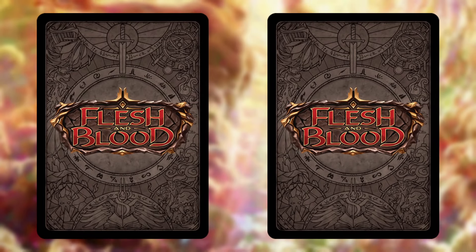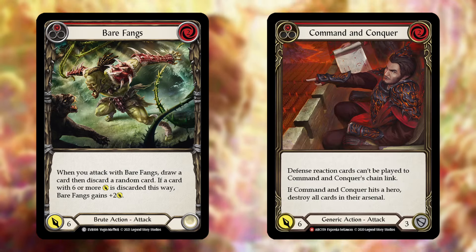Now that we have armor broken down into categories, we can move on to how to actually block with it, starting with some general advice. The first piece of advice, though it may sound counterproductive, is to stop blocking with your equipment — at least when it's just generic damage. There are essentially two unofficial types of damage in Flesh and Blood: generic damage and on-hit damage.